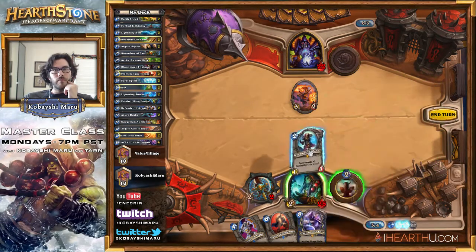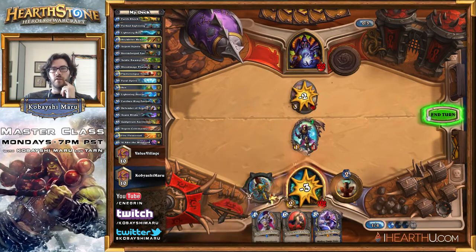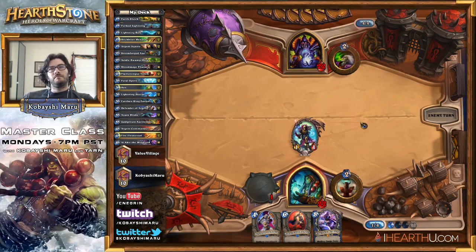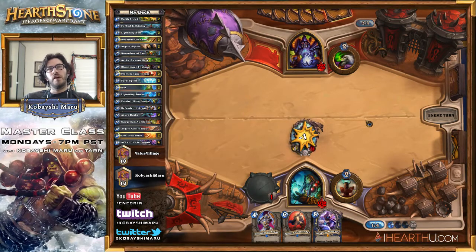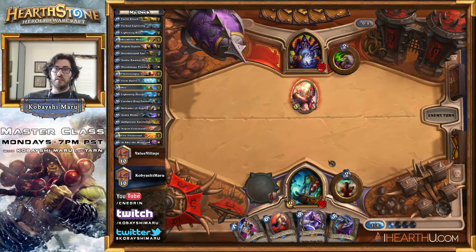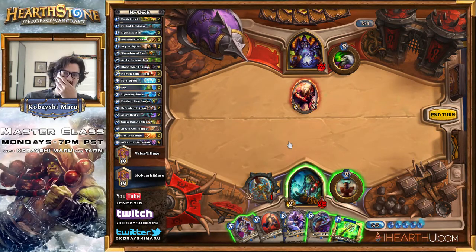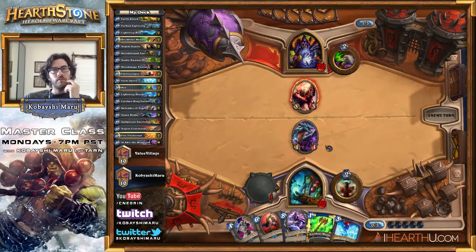That's so bad. At least I can give it a buff next turn. Yeah, this is tricky — I really need some removal. There we go, another Mortal Coil. This has been really good for him, really really good for him. Well, that's good — at least I didn't get crushed with that. I'm going to take damage here. Let's bring this out and see if he bites and goes for that instead of my face.